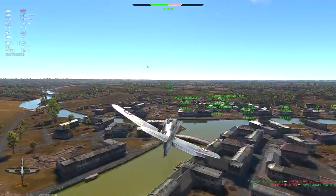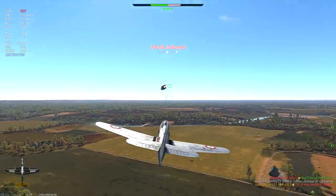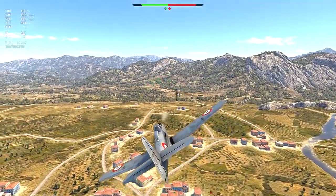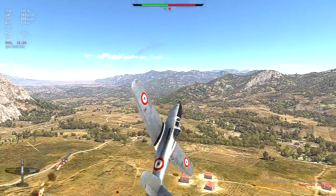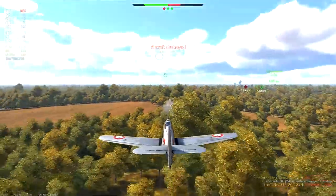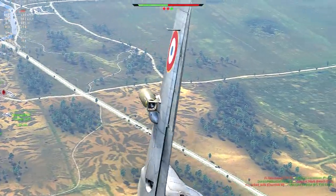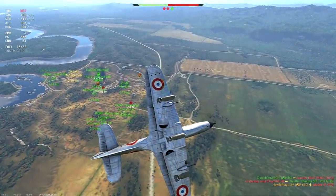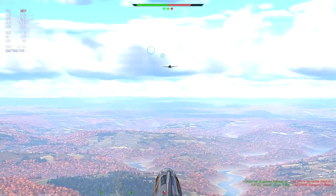The boring way: using the .50 caliber Browning machine guns. And the fun way: with the help of the 37mm autocannon. One high-explosive round fired from this cannon usually instantly destroys lighter single-engine fighters. Heavier planes need at least a couple of hits, but they are much easier to hit in the first place, which matters since the cannon has its own limitations. It has around five times lower rate of fire compared to machine guns, it must be fired in small bursts since once it overheats — basically after a few shots — projectiles will have huge dispersion. And finally you can only carry 58 of these rounds.